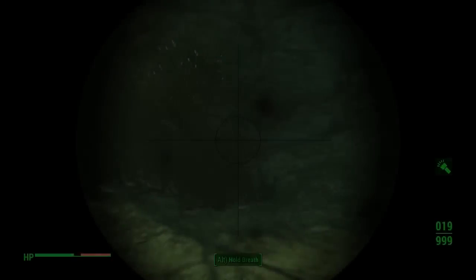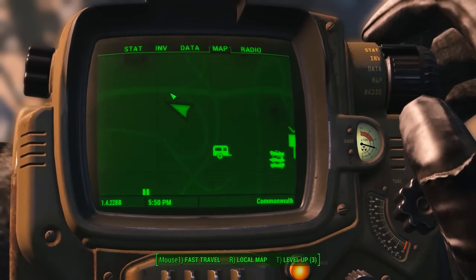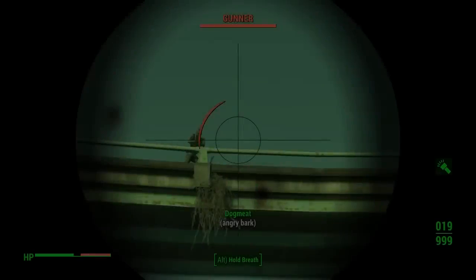Come down to this little area right here and you'll see there's going to be some wild dogs — I think there's three in total. Make sure you take them out. This exact spot right there on the map — come down here after you've taken those guys out.